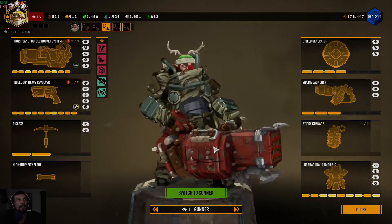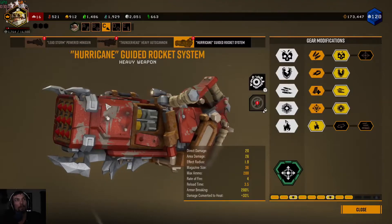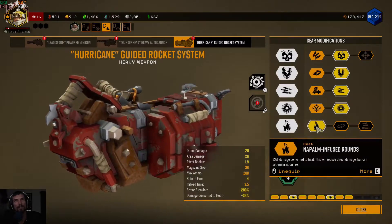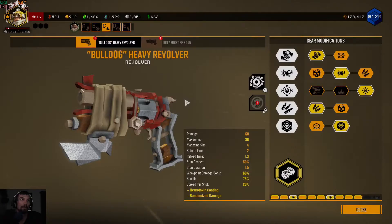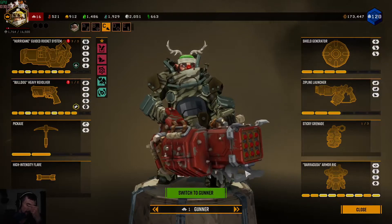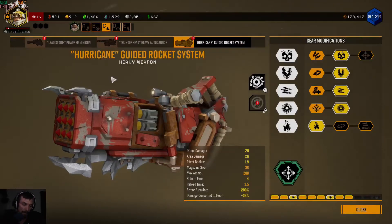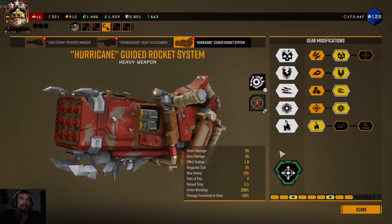We like to have fun here, so sometimes we do run Beastmaster - it has its place since it adds another target for the bugs to hit. Now let's talk about the Hurricane Guided Rocket System. This thing came out super strong at the beginning - using this build, or something similar, you were setting enemies on fire and then murdering them with your Bulldog Heavy Revolver. You were doing so much damage it was insane. They nerfed it to the ground, then brought it back up a little bit - not to where it was before, but they brought it back up.